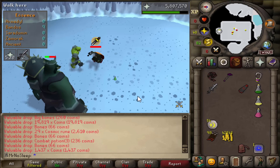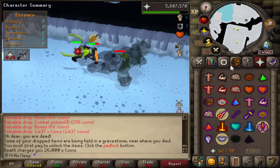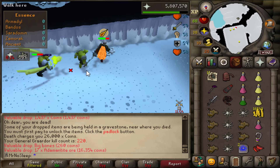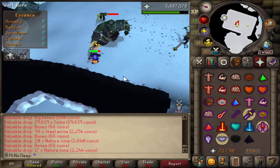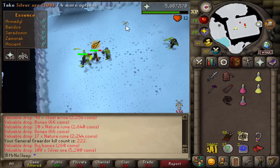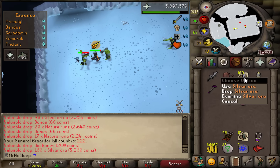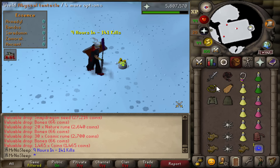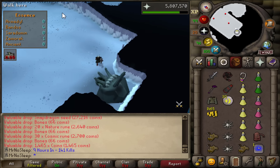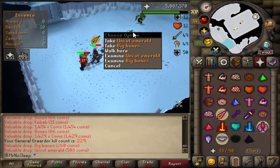Another death — no one ever says Bandos is easy. Well, I mean they do, but they don't do this method. Still no drop at 220 kill count — still on the grind. You can never lose hope, even in the driest of moments, because something crazy just might happen. And crazy it was — 100 silver ore, which is about a one-in-1000 drop.